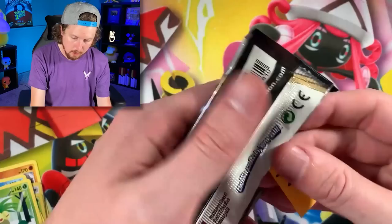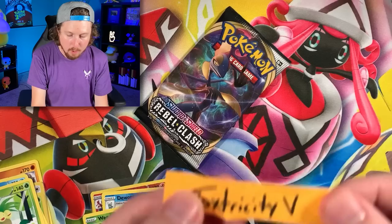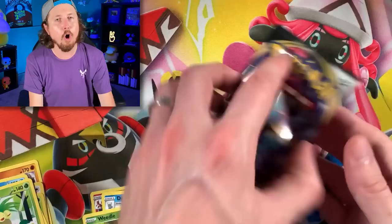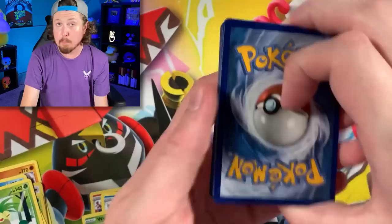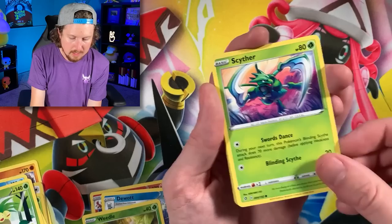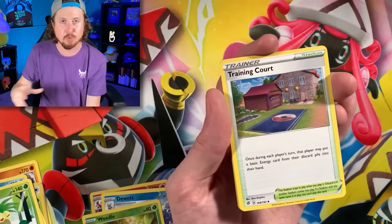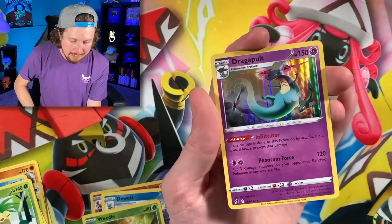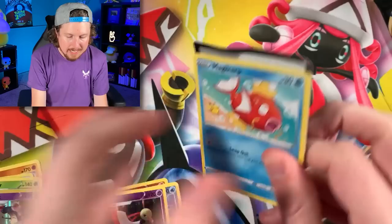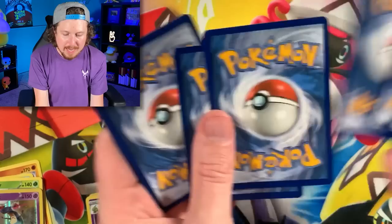Let's go into Rebel Clash next. If you want to know why there is a piece of paper in there that says Toxtricity V, go watch Saturday's video. We hid $500 worth of Pokemon cards around the house and then I had my wife Marie find the first 10 that she could spot — really creative and unique video. We got Medicham and Dragapult — holo rare Dragapult. Things are heating up here. I think this is a sign that we are going to pull something pretty crazy in today's Pokemon opening. I'm taking it as a sign.